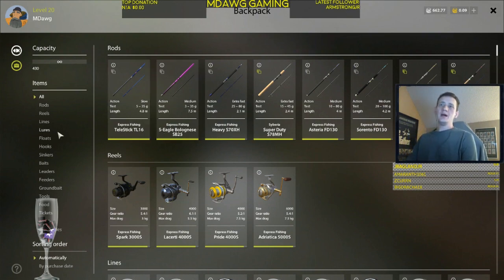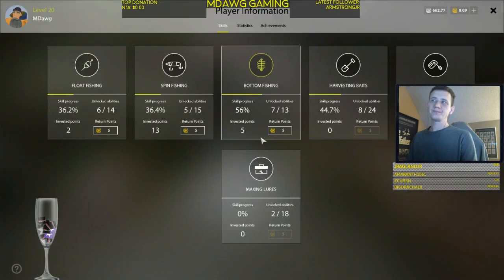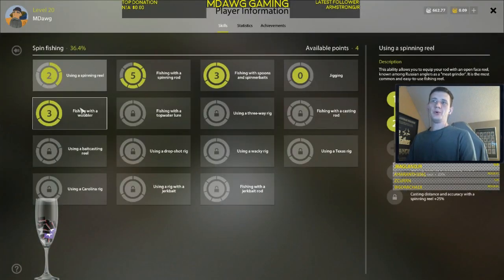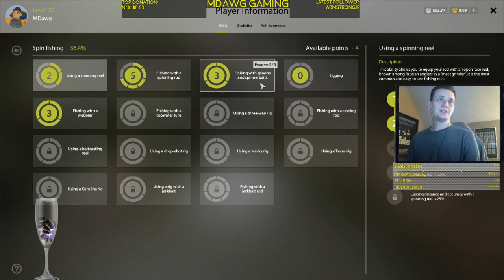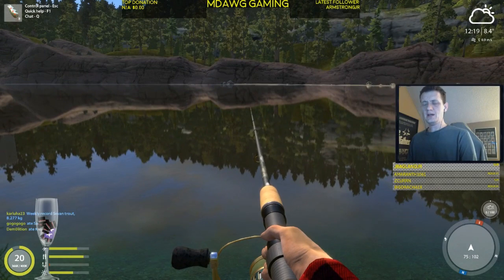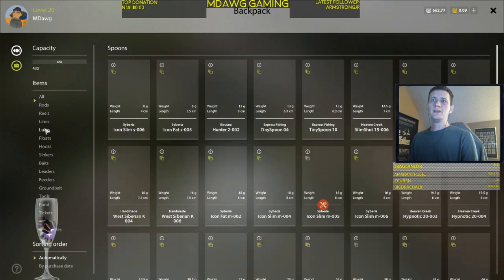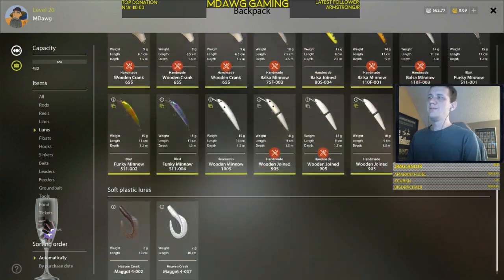Welcome, this is mdog. Today we're going to take a quick look at fishing with wobblers. I really just want to make this in case someone runs into what I ran into — being spin fishing in a groove, getting used to spoons and spinnerbaits, maybe doing a little jigging, but then all of a sudden you unlock wobblers and it can be a bit difficult to figure out what that transition looks like.